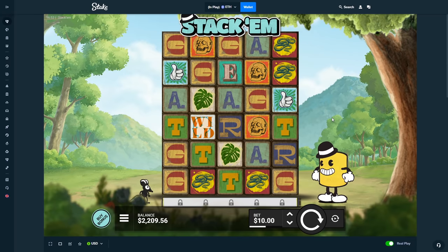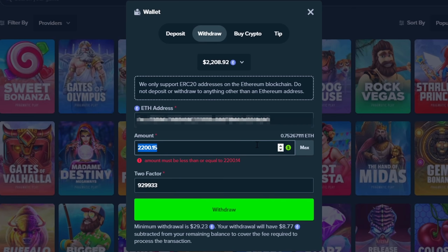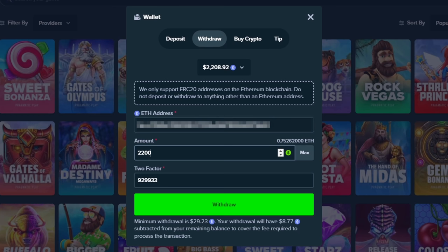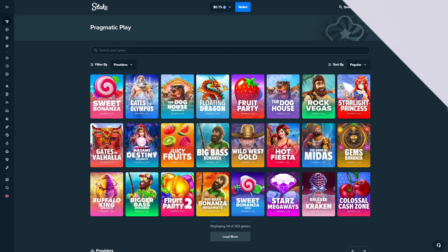That was a crazy session on Stack'm — we managed to get up to a 900X on our multi, which was insane. We're cashing out $2,200 — we started out with a thousand dollars, so this is a great result. Hope you guys enjoyed the video. If you did, go down there and leave a like and subscribe. Let me know in the comments some more slots you want to see. Hope you have a great rest of your day — see you in tomorrow's video!